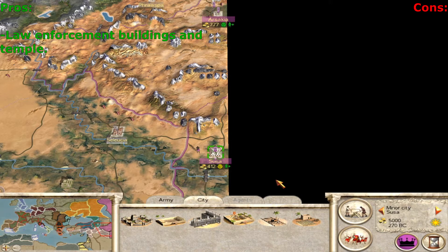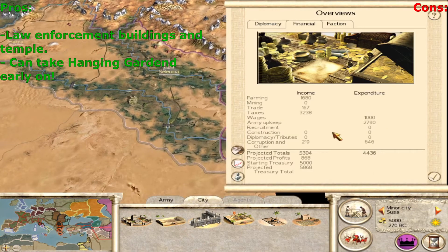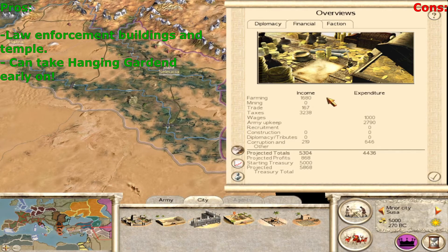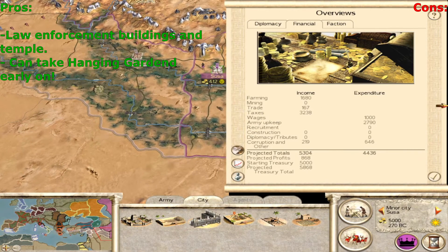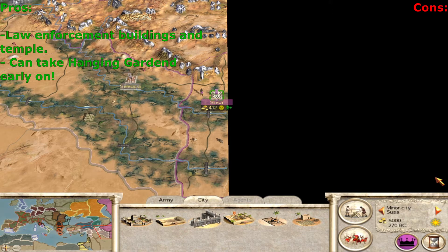Next pro: they can take the Hanging Gardens pretty early on — you just need to take Seleucia. That's a 20% bonus to your farming output. Your farming output is 1,600 right now, so 20% is going to be maybe 300 denarii surplus. If you do the temple, the execution square, and take the Hanging Gardens, you're going to be making about 1,500 more denarii — that's five units of horse archers you can sustain.